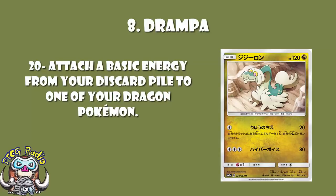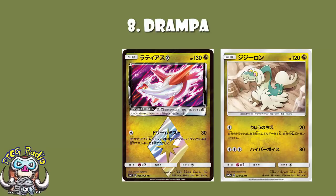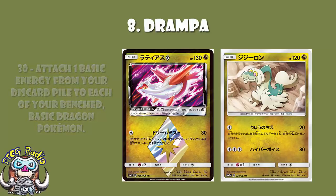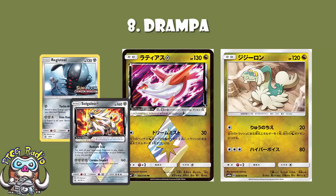At number eight, Drampa — or as I like to call it, rubbish Latias. Latias Prism Star, coming in Celestial Storm not Dragon Majesty, has 130 HP versus Drampa's 120, meaning Latias can take a hit from stuff like Zoroark. Latias does 30 damage whereas Drampa only does 20, and Latias attaches one basic energy to each of your benched Dragon basics, whereas Drampa only attaches one energy to one Dragon Pokémon. So you've got less HP, less damage, and less energy acceleration — hence rubbish Latias. That said, Latias is a Prism Star so you can only run one, meaning Drampa is what you also play.